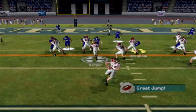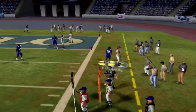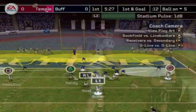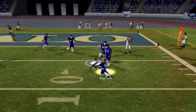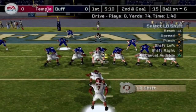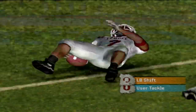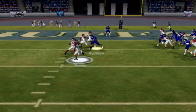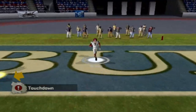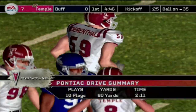Tim Brown stiff-arms our defenders and gets inside the 25. On the pitch right side, Brown gets around again but is tackled just short of the first down marker — good job by Gerald Jackson. Harper comes in to relieve Brown, Kelly fakes and throws right, Hendy somehow gets a foot in bounds for the first. Brown on the swing pass is tackled by Birum for a loss. After a handoff to Brown on third down, he picks up the score as Temple strikes first blood — they're up 7-0.